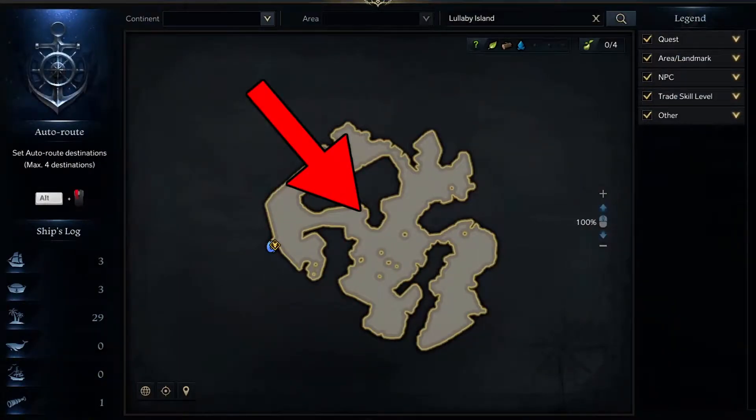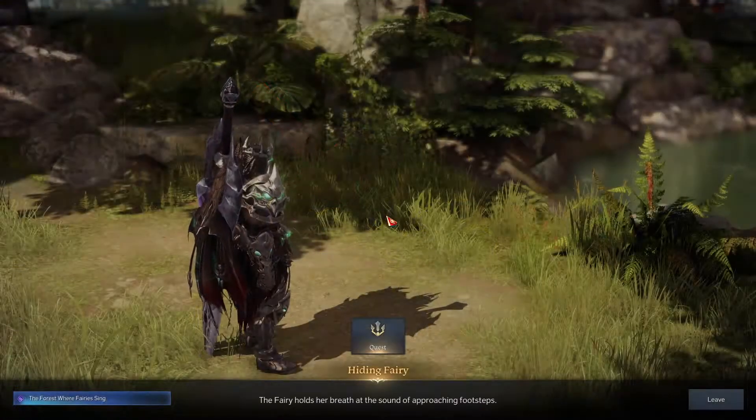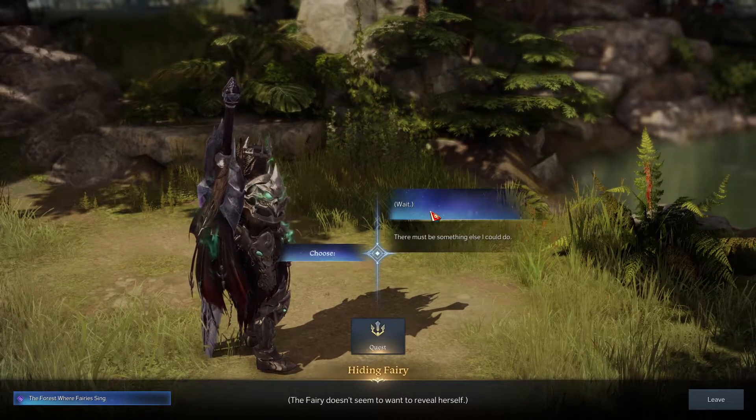The first fairy can be found right here on your map, and for this fairy you will need to click the whistle, wait, and whistle again dialogue options.